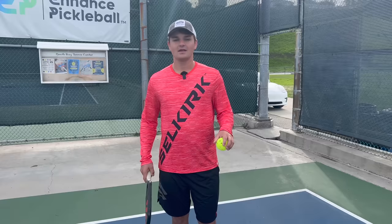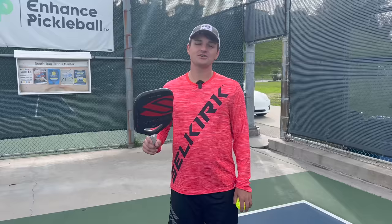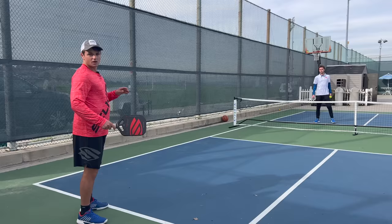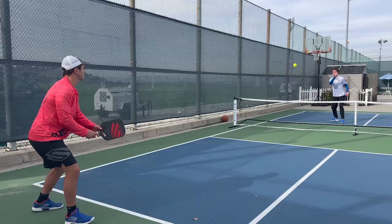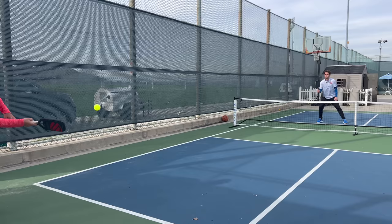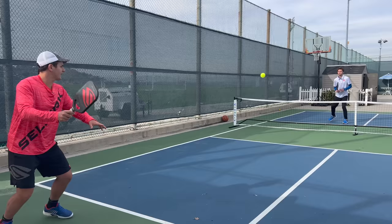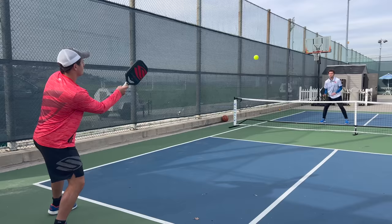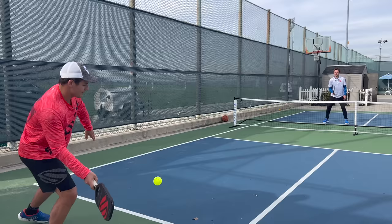No matter how well you understand the technique and strategy of a shot, it'll be very hard to develop a new skill if you're not practicing with intention. So here are the top drills you can do for this shot with two players. In this drill, one player is up and one player is back. The player that's back is working on the drop, and the player that's up is hitting everything deep. I'm trying to get everything to land right at the back portion of the kitchen, moving my feet to get right behind the ball so that I can rock forward through it. If my partner gives me a shorter ball, I move forward and go a little lower over the net; if he gives me a deeper ball, I back up and go a little higher. It's fine if you don't look like me right now — just make sure you're trying your best, and every time you miss a drop, correct the mistake on the next one.